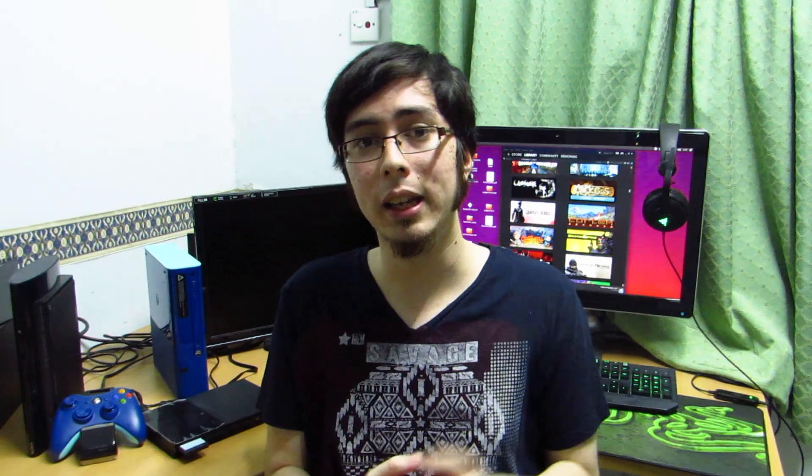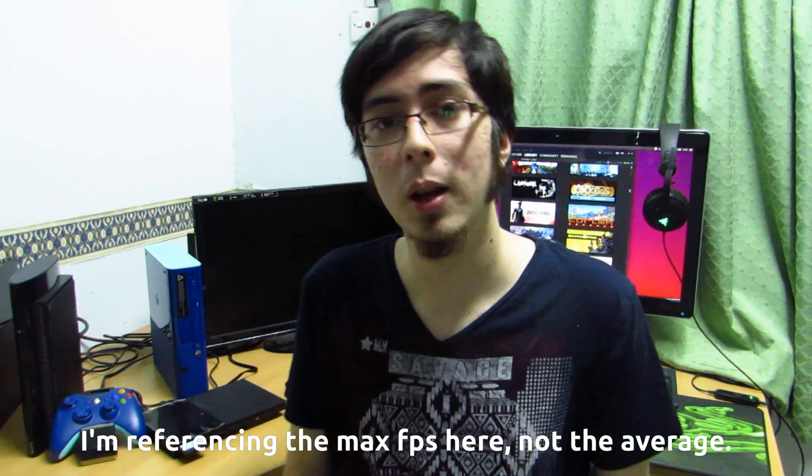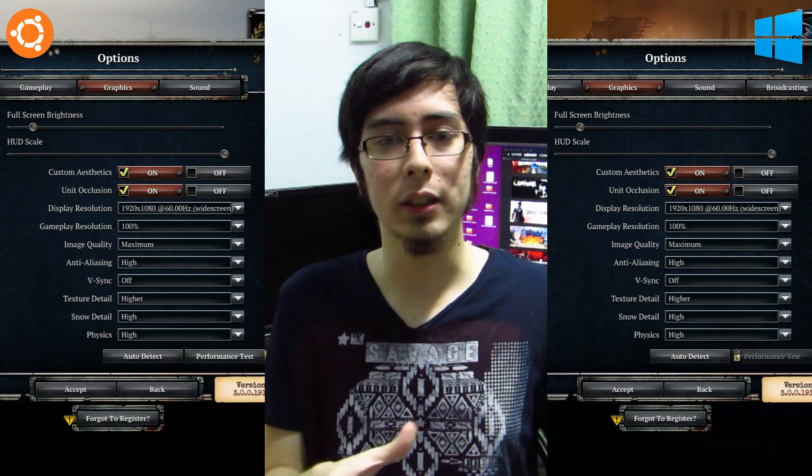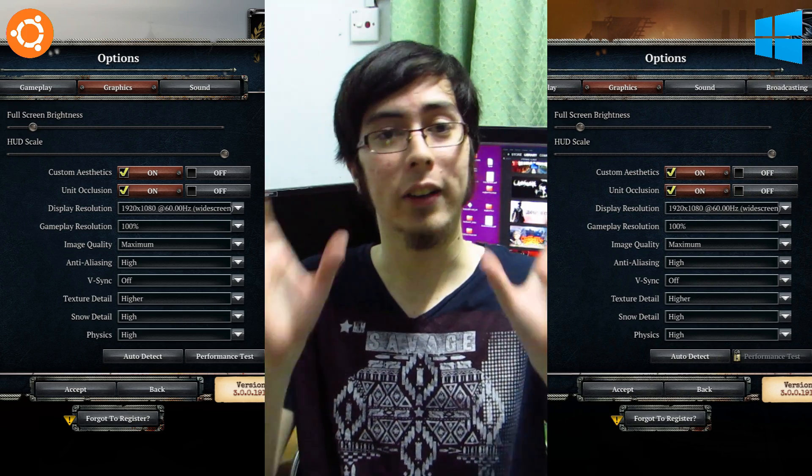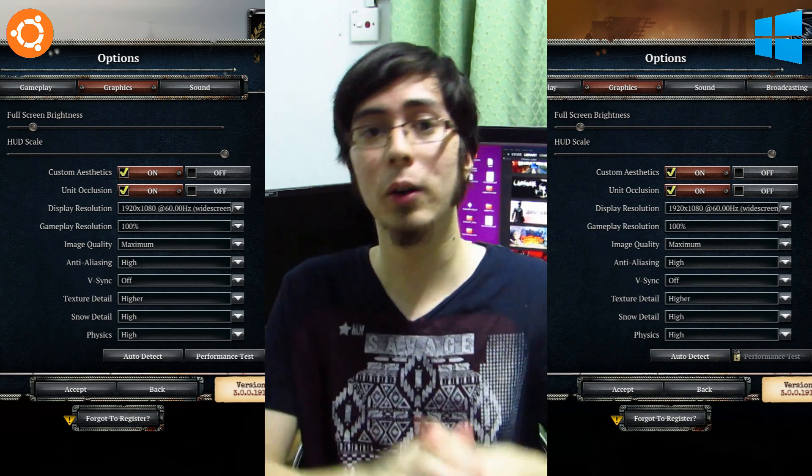The results aren't as far apart as I thought they would be. When we're maxing out the game on both systems we're seeing on average about a 10 frames per second difference. But when we bring things to the lowest settings, Direct3D 11 is quite capable of taking the lead by a surmountable number of frames per second. Hopefully Feral can improve upon that in the future. The graphical settings provided on the Windows side and the Ubuntu side are exactly the same, so we're not being left out of anything here.